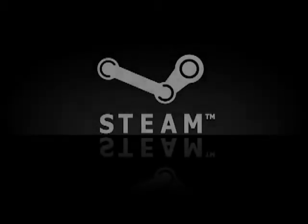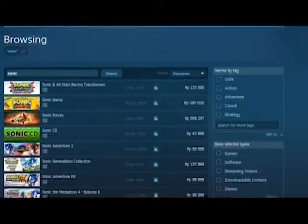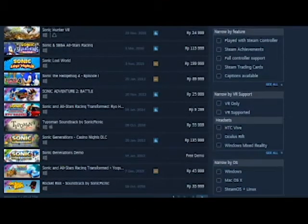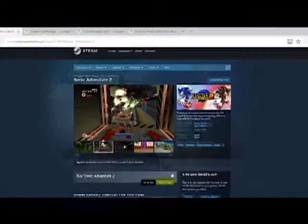First of all, for the record, you can easily access some of the Sonic the Hedgehog series from the Steam platform and website, including Sonic Adventure 2. There are also other ways you can access it from other platforms outside of that, but I recommend you to just use Steam on PC.